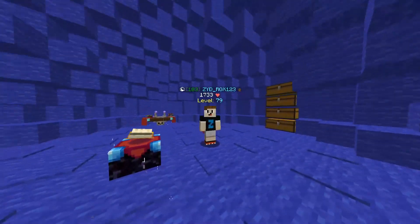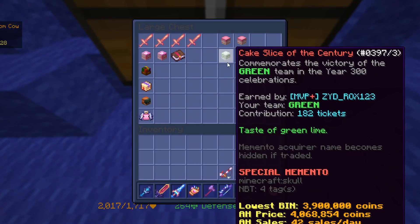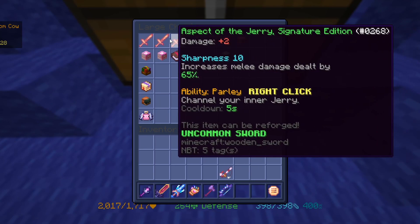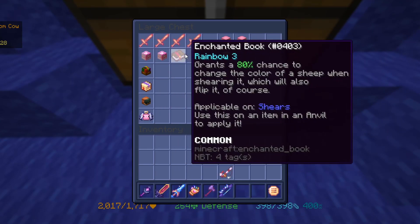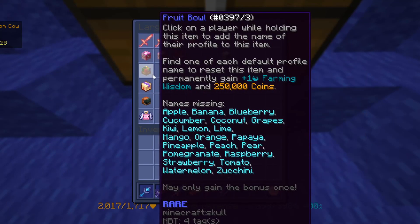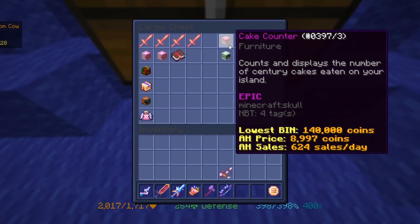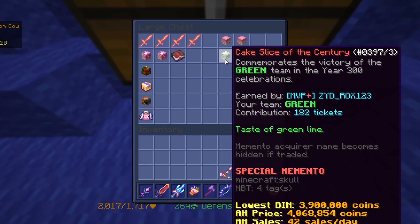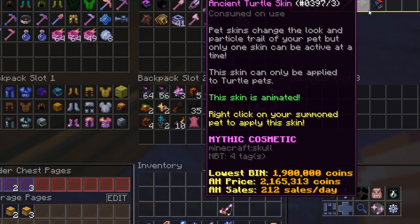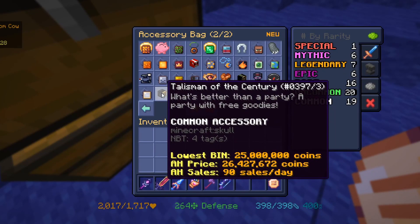Now that the event is over, I wanted to show you what we got. Here is the chest with everything. So first of all, we got four Aspects of the Jerry's, four book bundles — though I threw away one because it wasn't worth anything. We also got one Fruit Bowl, one Purple Jerry Box, one Salmon Hat, one Flying Pig, two Cake Counters, the Century Cake, the Turtle Skin, and the talisman from the event, which is also worth a lot of coins.